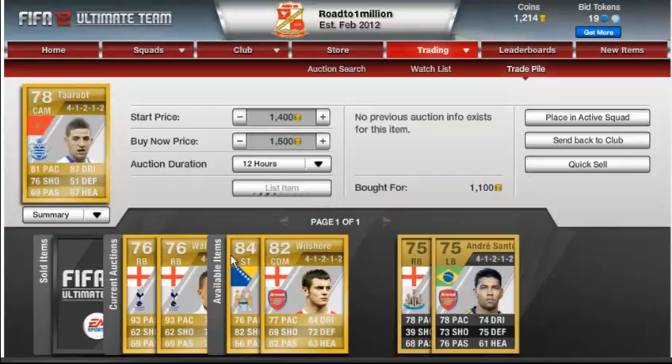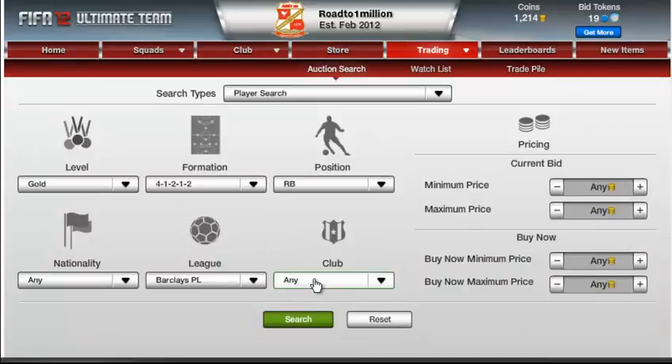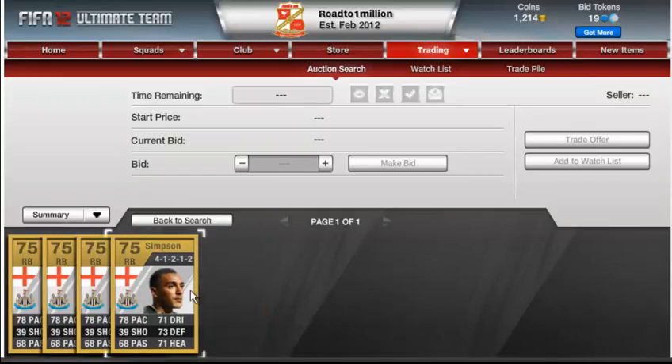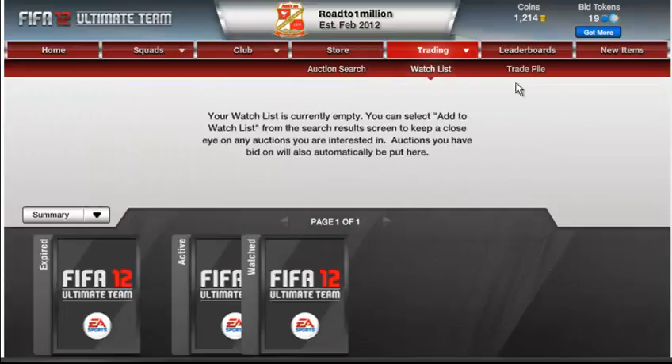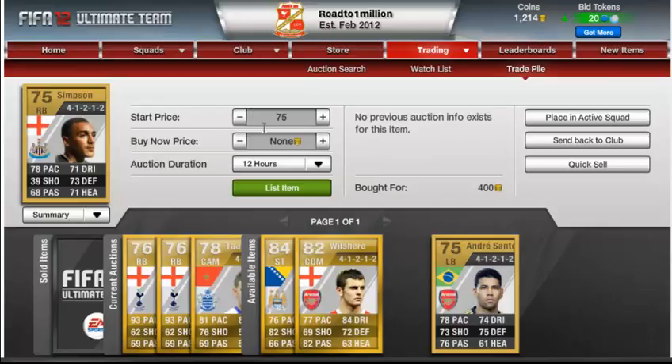Let's quickly check how much Simpson goes for. We'll go to Newcastle and see if we can get a buy-now of $800. I think I picked him up for $400, which would be really good. There are four on the market and one is up for $850, so I'll quickly put him up.